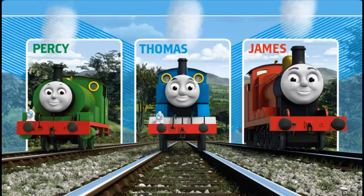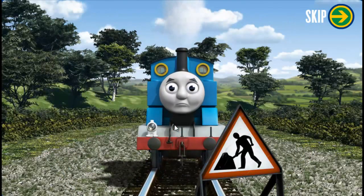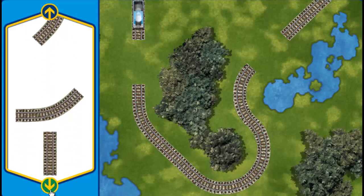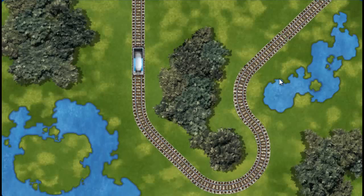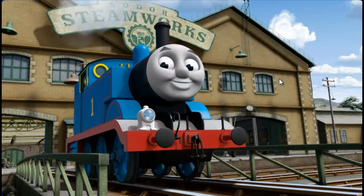Thomas and his friends are very busy making deliveries. Thomas puffs and chuffs down the track toward Sodor Steamworks. Suddenly, his way is blocked by track repairs. Can you help fix the track so Thomas will be on time? Make the repair using sections of track. That's one! Pick another section. You found one! Almost done! You are really useful! Thomas can now complete his delivery. Full steam ahead! Thomas is arriving at Sodor Steamworks right on time thanks to your help.